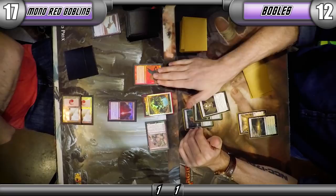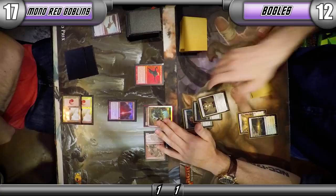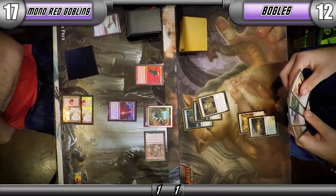Depends on if you pay the echo cost — you probably won't, so the token won't have haste. Doing some math, trying to figure out just how screwed I am, how sealed my fate is. Looking at Bushwhacker in my hand — yeah, the token won't have haste.